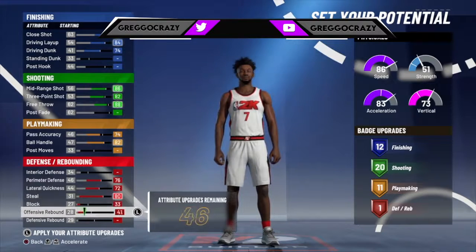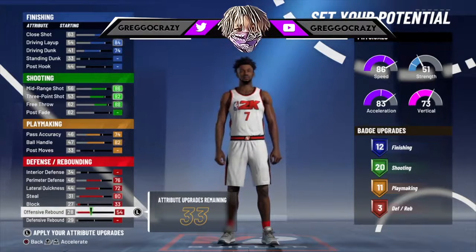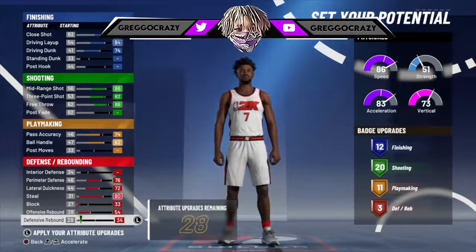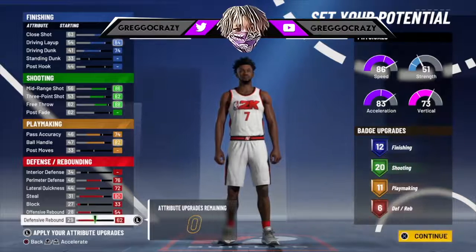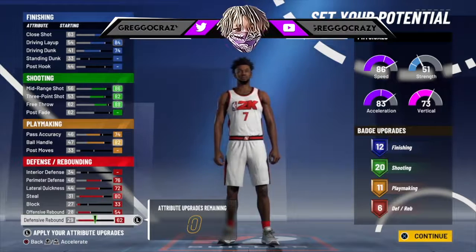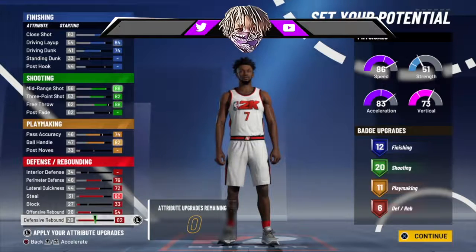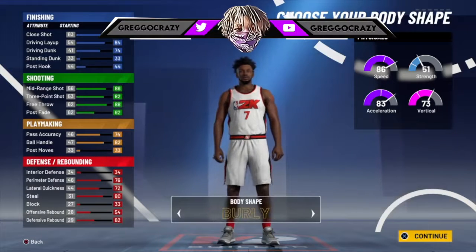Whatever way gets you the most badges. Now that offensive rebound, you're going to put it at 54. Max out the defense. You got 62. Then they give you six defensives. So far this build has 12 finishing, 20 shooting, 11 playmaking, and six defensives.